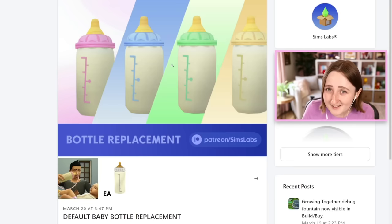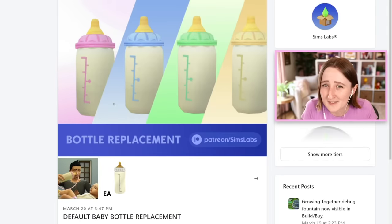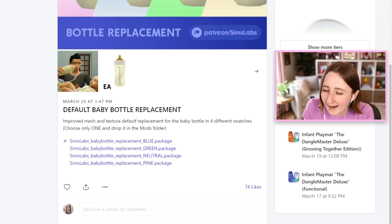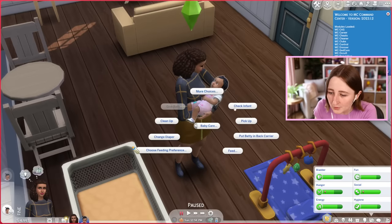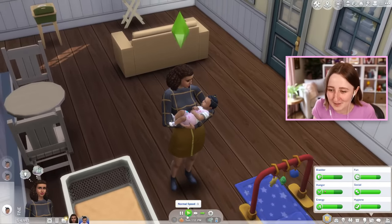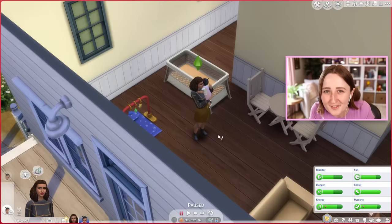The next thing I want to show you is also by Sims Labs, and this is a bottle replacement. It's just kind of cute because it replaces that default EA bottle with a cuter version that also has different colors, so you can pick any color you want. The default one isn't bad necessarily, it's just kind of fun to have some more variants. This is a default replacement, so you have to pick just one, and then in-game it'll automatically replace it and the sims will use that one instead. Now when I feed the baby with the bottle, it's gonna look a little bit different — look at how much cuter that bottle is! It's bigger and it has the pink accent instead.